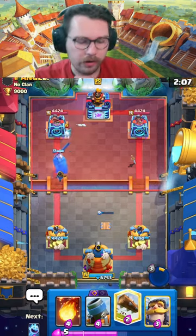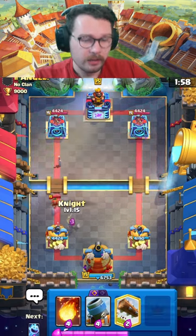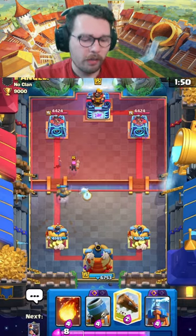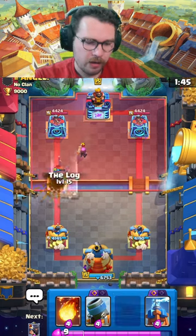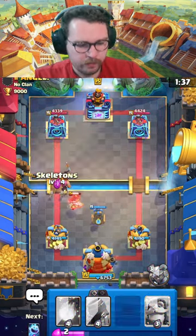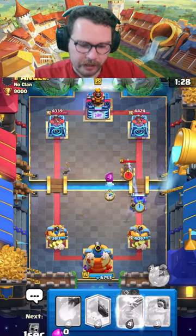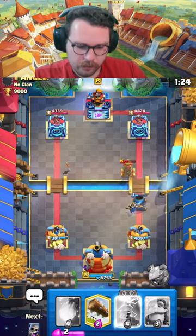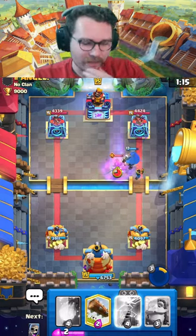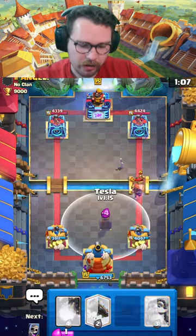We really want to be able to defend the hog rider, force out the EQ, and then go in for our mortar - because going in for the mortar when they have the earthquake in hand is not very good. Here comes the hog - test on the middle. The earthquake comes down so no EQ in hand, we're gonna go for the mortar. I expect the valkyrie to come down. Tesla - decent ice spirit though. Level 13 mortar has like no HP - that's frustrating and he's gonna valkyrie on it. We did our best. It's winnable - you only really need one crazy push to bring it back.